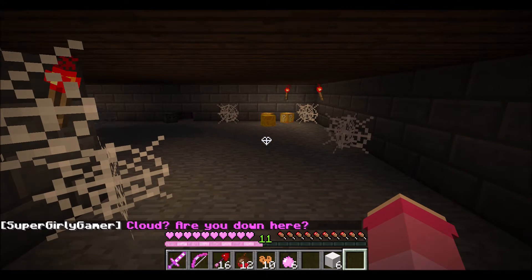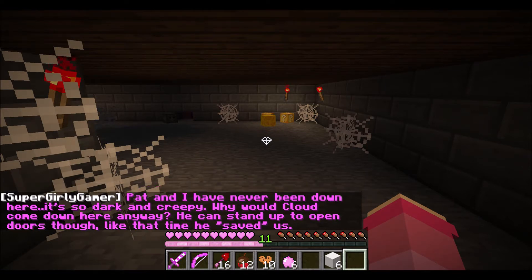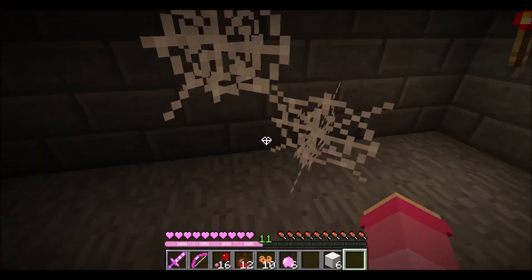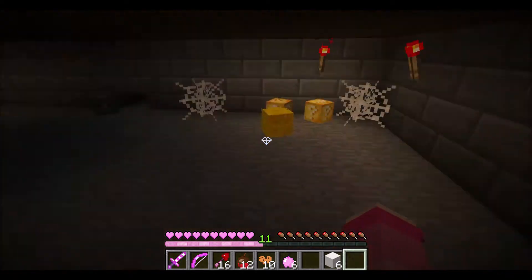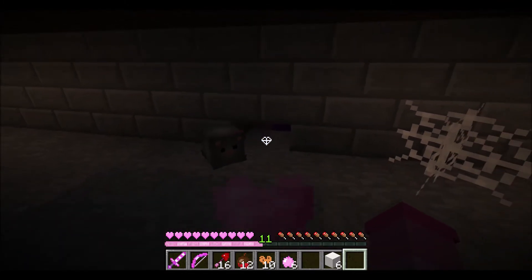Cloud! Are you down here? Pat and I have never been down here — it's so dark and creepy. Why would Cloud come down here anyway? He can stand to open doors though, like that time he saved us. Oh wow — it's a creepy, dirty basement with lucky blocks and cheese and a mouse. That's adorable.